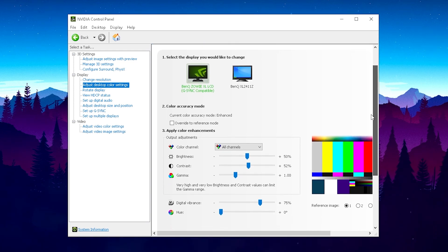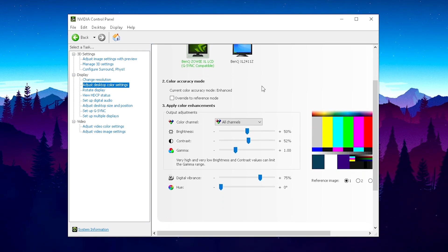Once we're here, I want to talk about my settings — these are the best settings in my opinion. They give you the most vibrant, most colorful gaming experience. For the color channel, just leave it on 'All Channels' because we're gonna get the full RGB — all the colors.